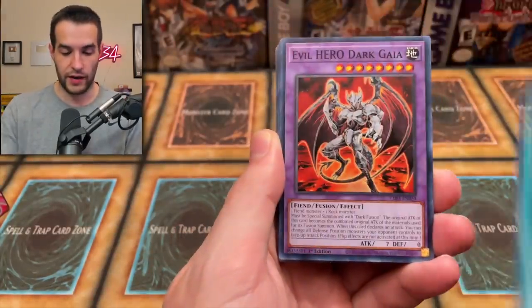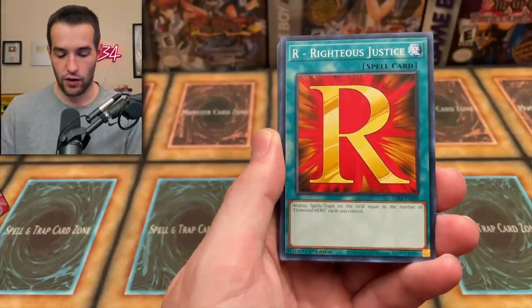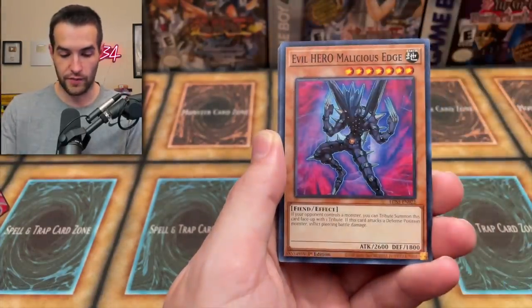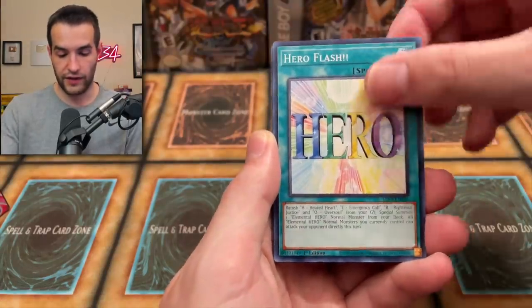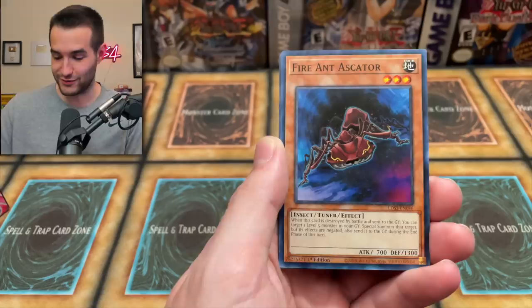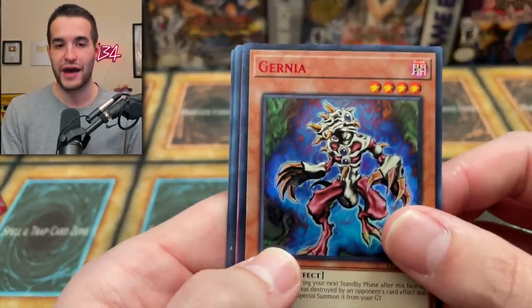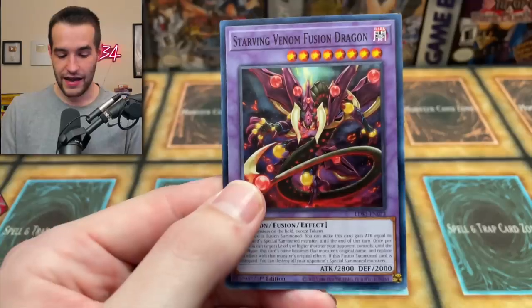Evil Mind, Dark Gaia, Doom Calibur Knight, Wretched Justice, Quickdraw Synchron. The Dark Calling — pretty good card. Evil Hero Malicious Edge, Moon Dragon Quilla. Hero Flash. Another Dark Magical Circle — we've got three dice of this and now four copies of the actual card. Dark Magicians are really calling our name. And then a Gurnia — this is the original Champion Pack 2 Ultra Rare. And Starving Venom Infusion Dragon — also a good reprint.